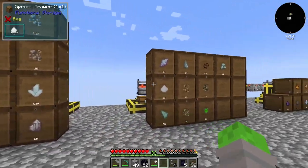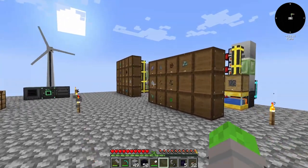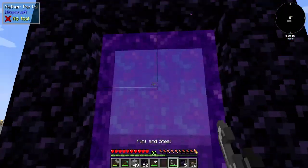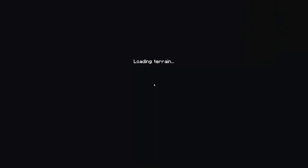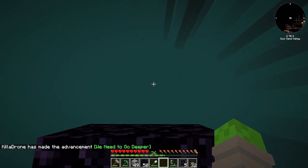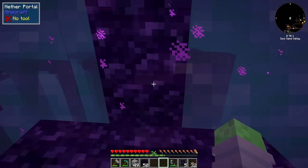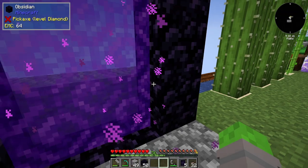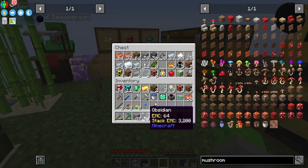All storage drawers now have a void upgrade — no more overflow issues. On to the last task for today: the nether. I just need one thing — a mushroom. But the nether turned out to be a void world, which is not good at all. Maybe we try another dimension instead.